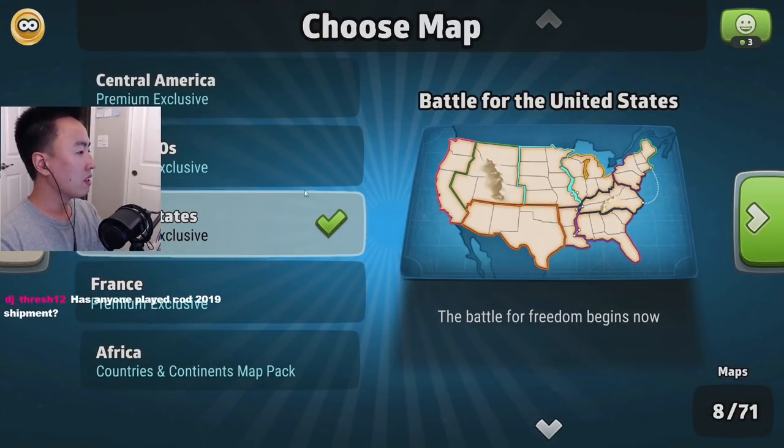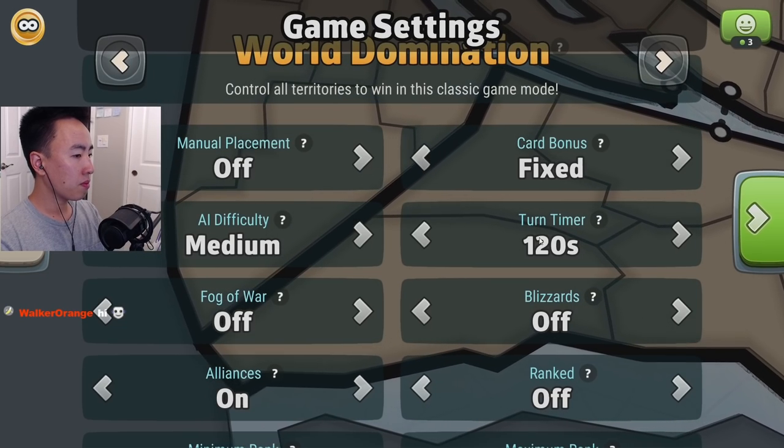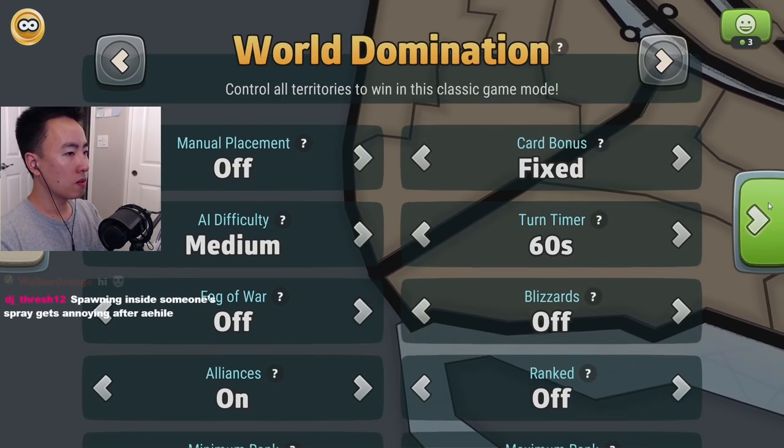Not auto match — Wars of Habit. Let's try Lubeck, free map of the week. Turn timer 60, balance blitz, alliance is on, let's go.